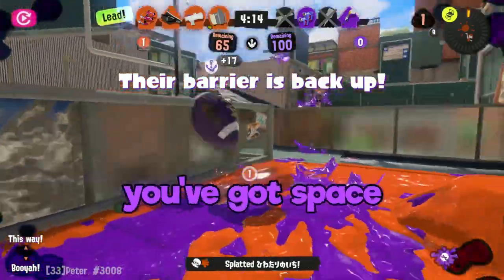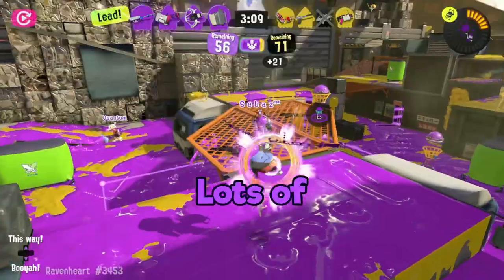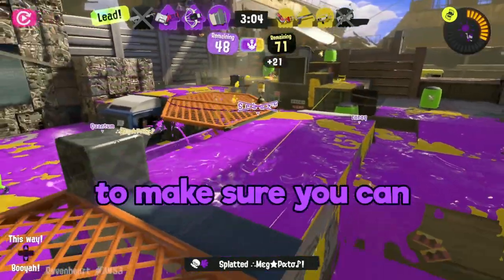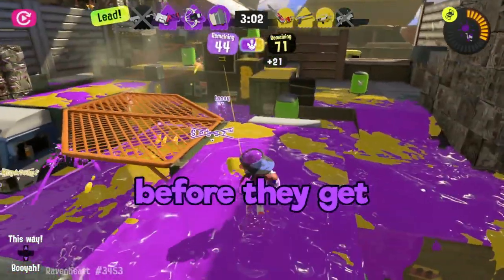To play the Sloshing Machine correctly, you want to make sure you've got space on your side. Lots of other weapons can move faster than you do, so you have to take advantage of distance to make sure you can take down foes before they get to you.